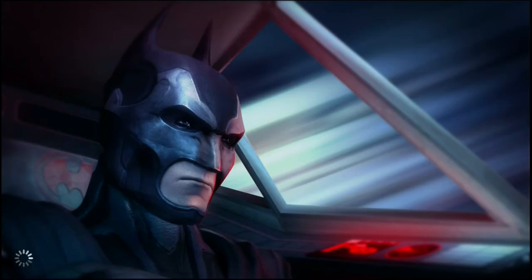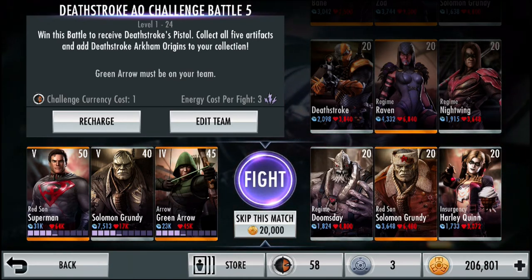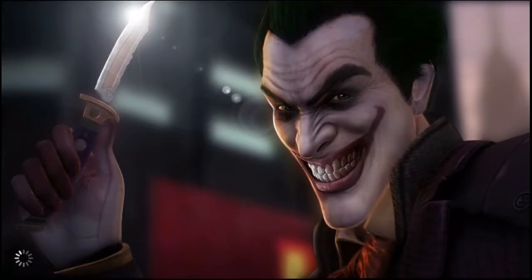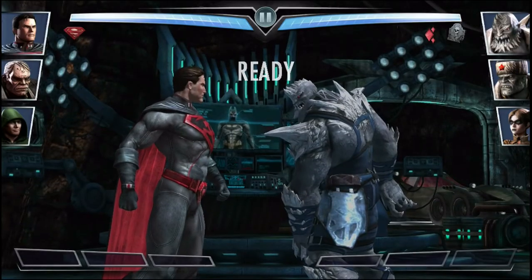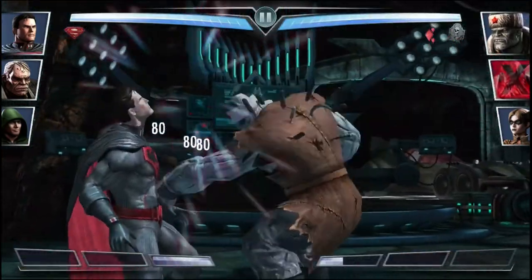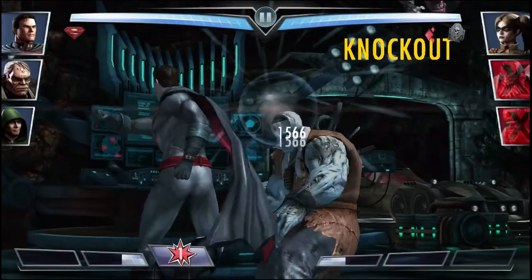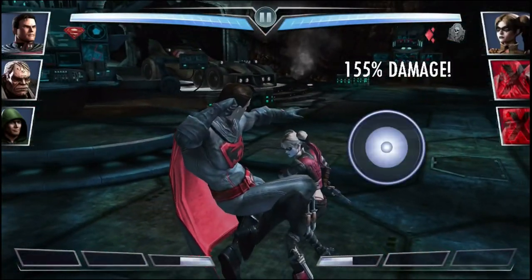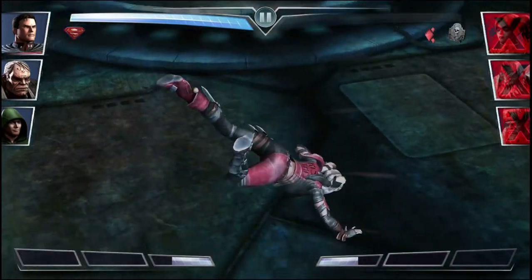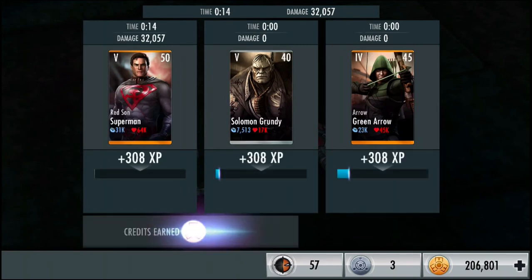Moving on to the 9th fight against level 20 Regime Doomsday, Red Sun Solomon Grundy, and Insurgency Harley Quinn. Fights now cost 20,000 credits to skip. Down goes Doomsday, in comes Grundy — he ate 3 heavy attacks. Roughly 5 heavy attacks from Red Sun Superman put him out, and then a level 1 special knocked out Harley Quinn. That was the 9th fight — 6 more fights to go, 2 more team changes. We got 430 credits.